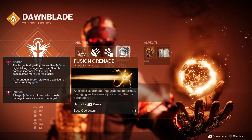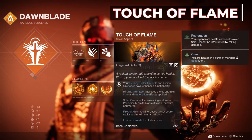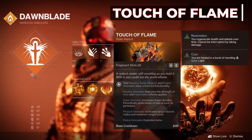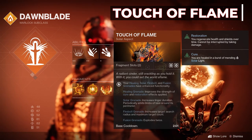The aspect I'm talking about is Touch of Flame. It enhances Healing, Solar, Firebolt, and Fusion Grenades. For Fusion Grenades specifically, it gives a second detonation — so now our Fusion Grenades explode twice for double damage.